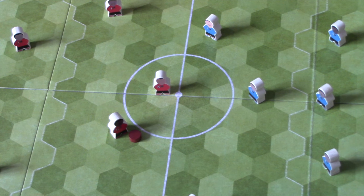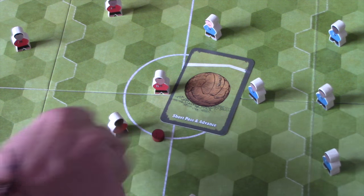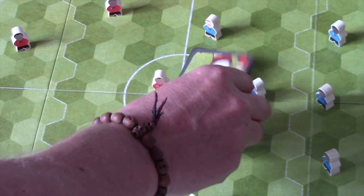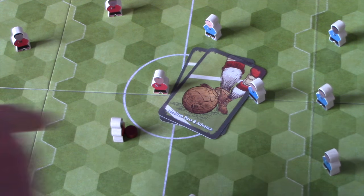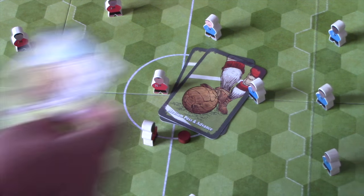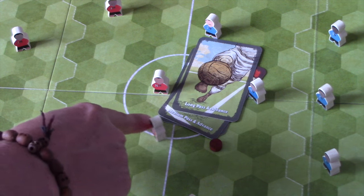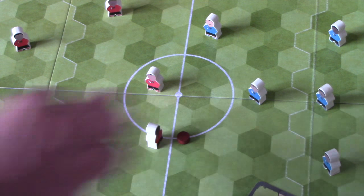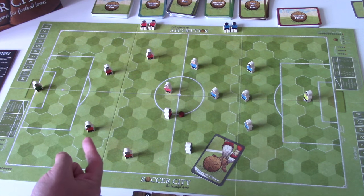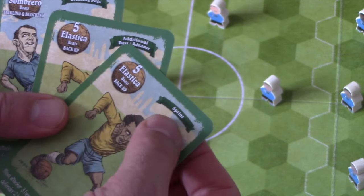For advances: a short advance moves the player and ball one hex. A medium advance moves the player one hex and the ball two — pushing the ball ahead. A long advance moves the ball three spaces forward and the player one. We'll play a medium advance so the ball goes two and the player goes one. That's step one done — the pass or advance phase.